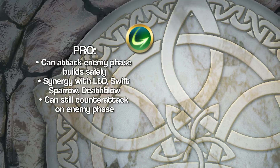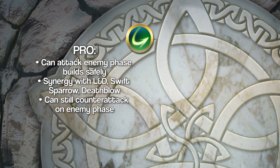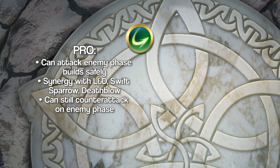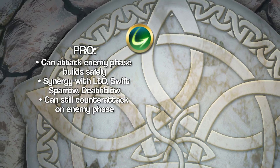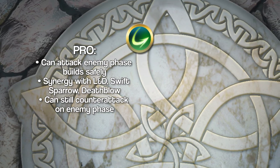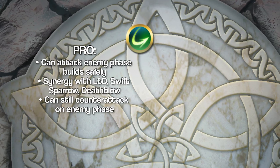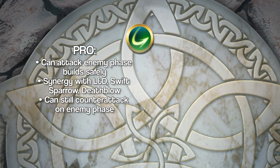Units built to use Wind Sweep effectively can attack into powerful enemy phase units safely. That's really valuable in a metagame where Steady Breath and Quick Riposte builds are becoming pretty common. Wind Sweep has a lot of synergy with Life and Death, Swift Sparrow, Death Blow, and other powerful player phase skills, just like Fire Sweep weapons do.